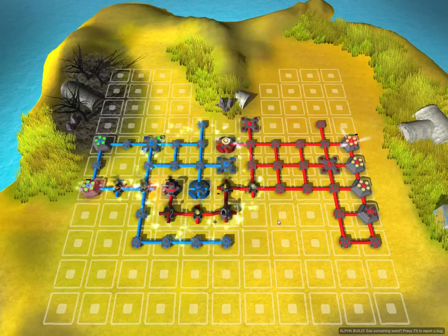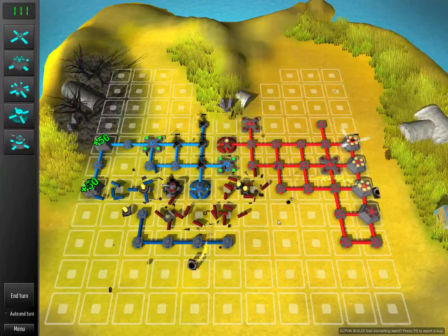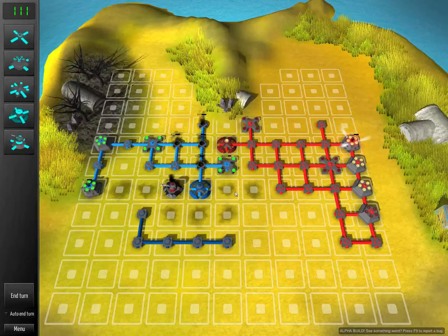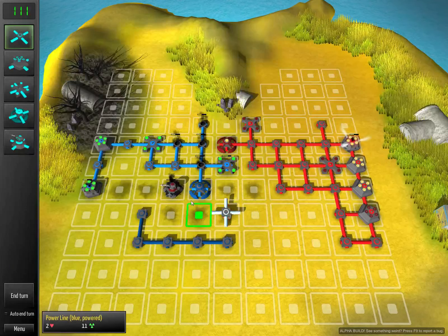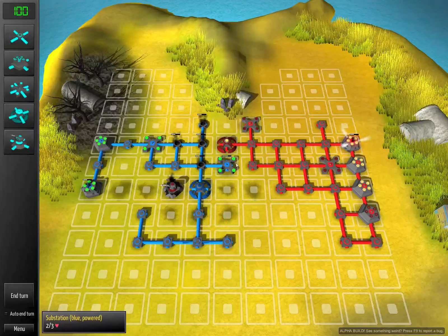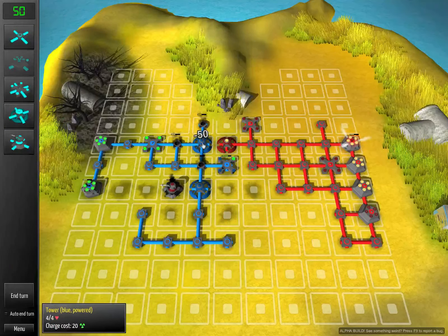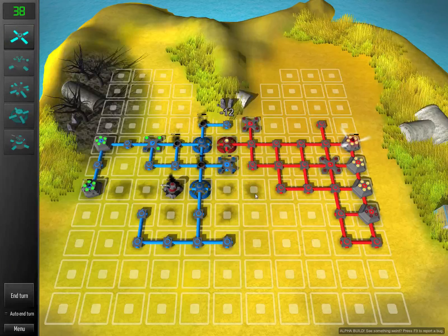He's putting down a new power plant and overcharging one of his power plants. Overcharging means its output is boosted but it'll slowly burn down over time, and there's no way to turn it off once you've turned it on. As you can see I've cleared out all his power lines around here, which means his cannon is no longer powered and I can just cap it off. Next turn he'll be able to break through here which would be bad for me.